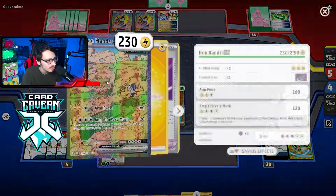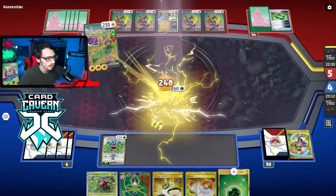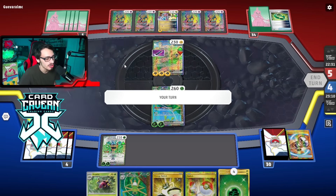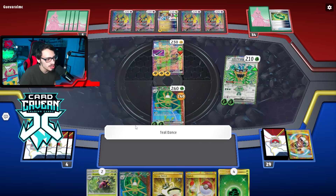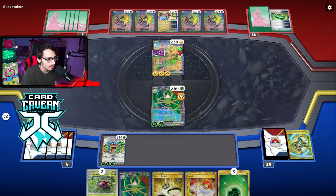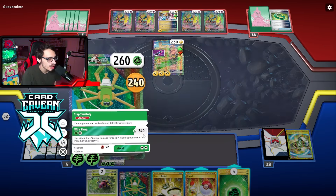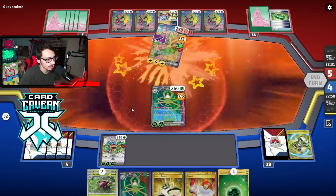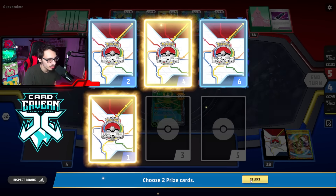They could be playing Iron Thorns which would be a little scary because then my ability just doesn't work. They had Radar — that's pretty good. Is that a knockout? Good thing I killed the Iron Hands because if they knock me out we get Ogerpon KO and there's not really a good Baton target. It's not a knockout — I'm fine. Come on Teal Dance, give me a Tarantula please — come on.